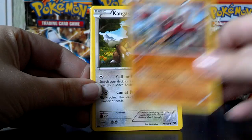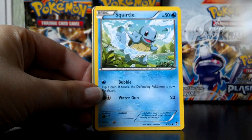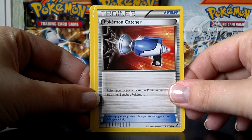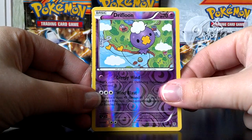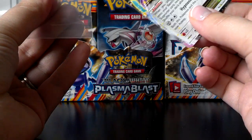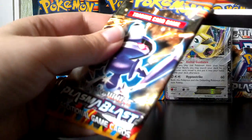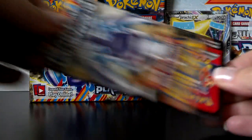Throh, Kangaskhan, Teddiursa, Porygon, Squirtle, Glalie. Pokemon Catcher — another one of those trainers that's been reprinted. I'm kind of curious to see how many of these I can get in a booster box. Tropius, a Reverse Drifloon. And awesome — a Jirachi EX! The first EX of the box and it is a gorgeous Jirachi. I love his Stellar Guidance ability. Basically, when you play him down onto your bench, you search your deck for a Supporter card and put it in your hand.